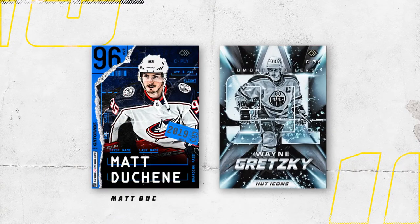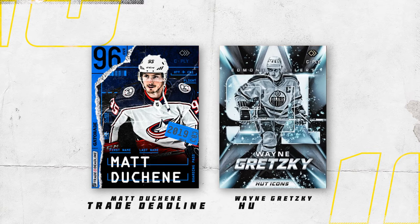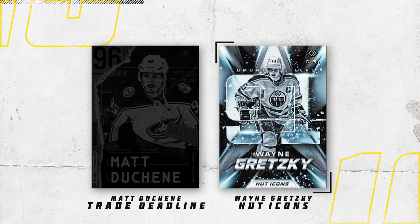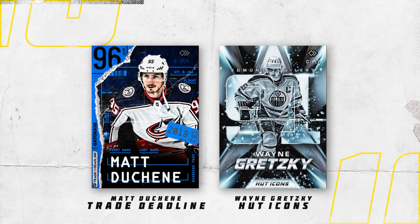The Matt Duchesne Trade Deadline card goes up against the Wayne Gretzky HUT Icons. The Duchesne card uses the ripped paper effect really well — I love how it's revealing the overall in the top left corner, the plane ticket/boarding pass textile is awesome, I like the little CBGA 2019 ticket on the right side, and it uses that same rough paper texture. The Gretzky HUT Icons card did a really good job making things look silver — often it ends up looking blue — and a great touch is the stroke of the overall overlaying Gretzky while the fill is behind him. The better design is the Matt Duchesne in my opinion.